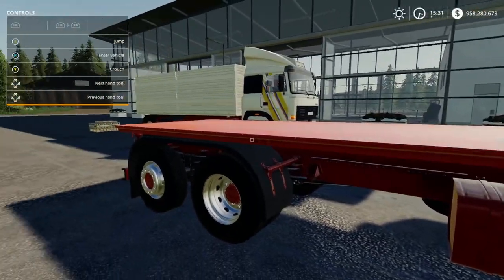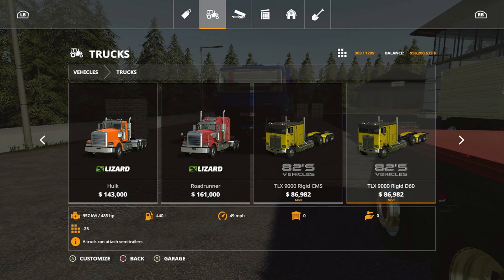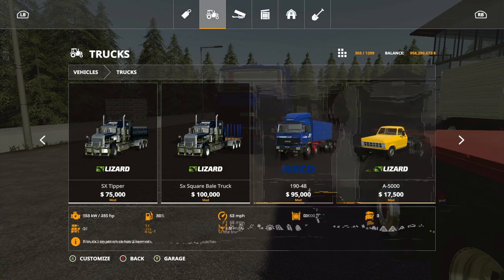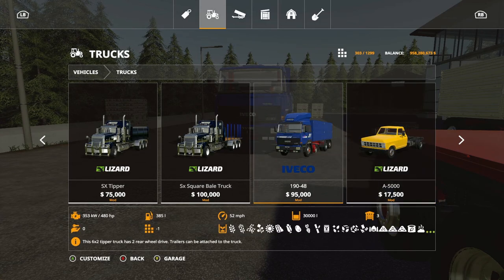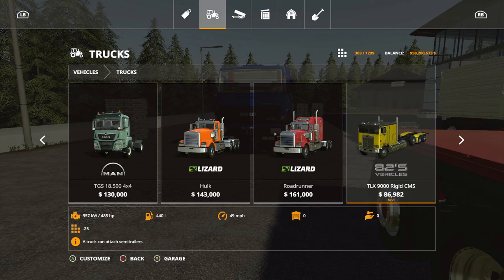This mod is located under Trucks. It is 29.97 megabytes to download from the mod hub. Slot counts are 19 initially, and then after you purchase it, it is one slot per vehicle. The base cost — for the flatbed or the bale truck as they call it — is $95,000. This mod is by Pepe 978.